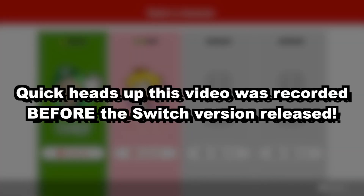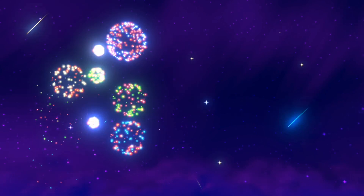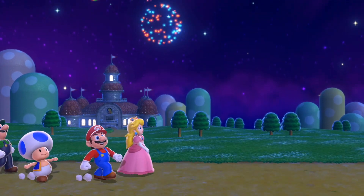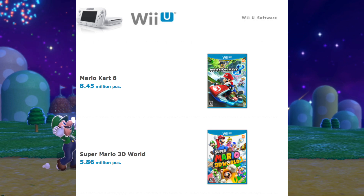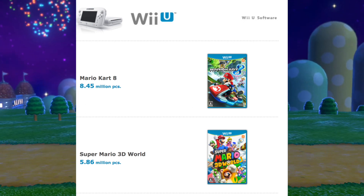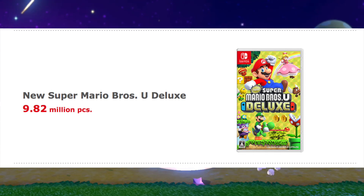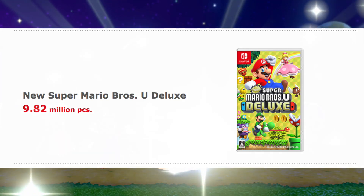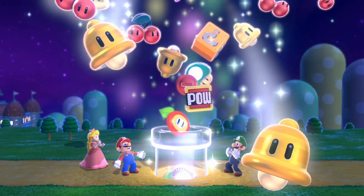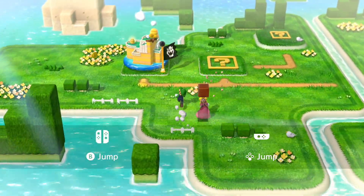Super Mario 3D World is one of the best games on the Wii U and soon to be one of, if not the best game on the Nintendo Switch. I am absolutely obsessed with this game. Looking at the sales, 3D World only sold 5.86 million copies — fair, but considering the Wii U didn't sell well, it sold less than half of New Super Mario Bros U Deluxe. On Switch, it's going to sell amazingly well and a lot of new people will be picking it up for the first time.